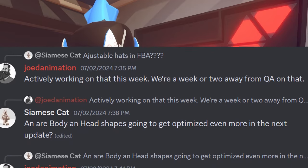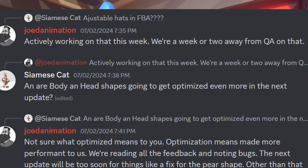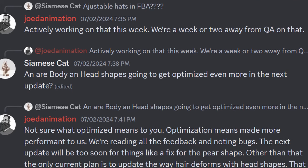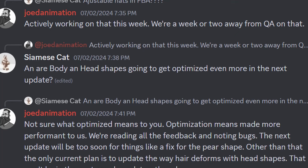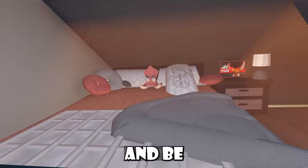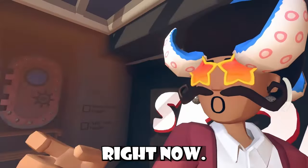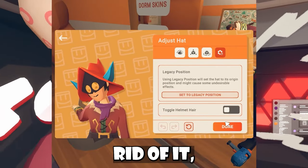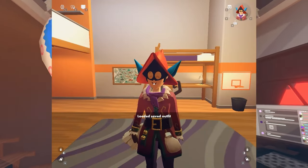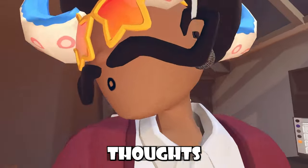When asked if head and body shapes will be optimized more in the next update, Jode Animation said he's not sure what 'optimize' means in that context — to them, optimization means made more performant. They're reading all the feedback and noting bugs. The next update will be too soon for things like a fix for the pear shape. The only current plan is to update the way hair deforms with head shapes, though that won't be in the next couple of updates. Also be warned: there's a weird bug with full body avatars where players can't get rid of helmet hair — they choose the option to remove it, save the outfit, but when loading back into that outfit, helmet hair is still there. Kind of an annoying bug, but it's just a bug at the moment.